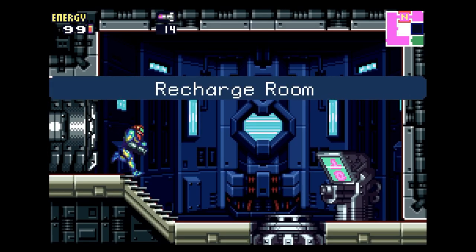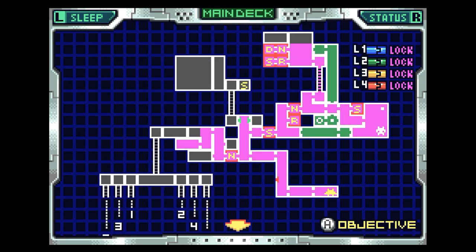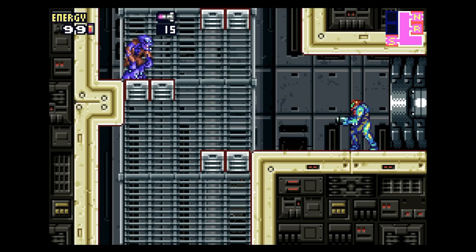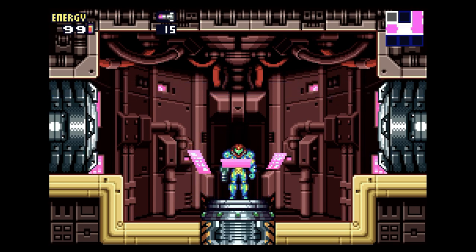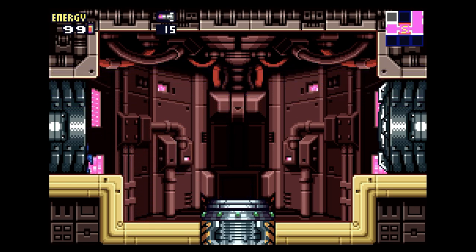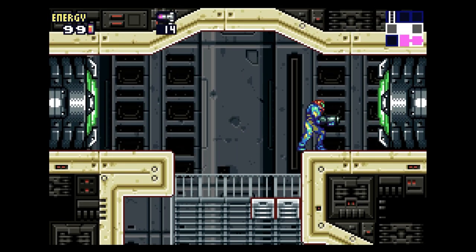Okay, what's in here? A recharge room, okay. Can I go up? I don't think I can go up, but maybe I can open the green doors now? I don't need to... I will save, actually. Even if I don't need to save to progress, I think it's better if I save in case I die. Green doors... red doors. Okay, nope.